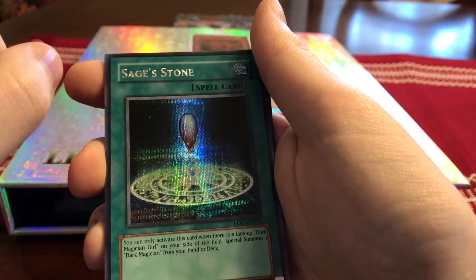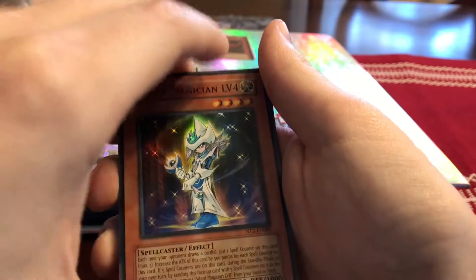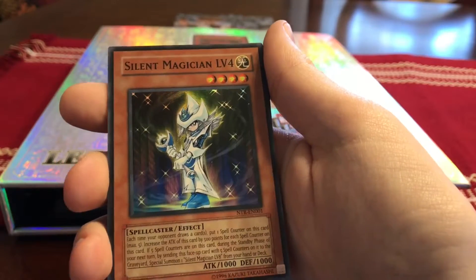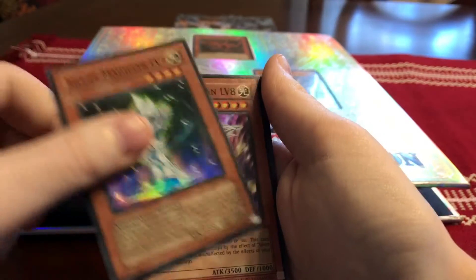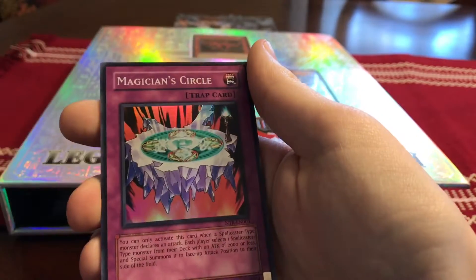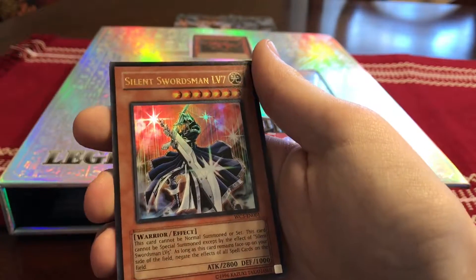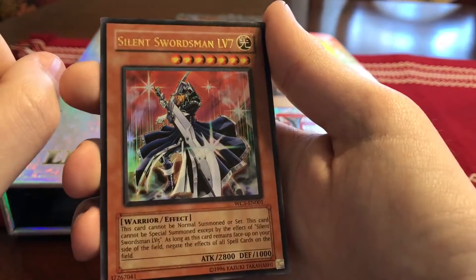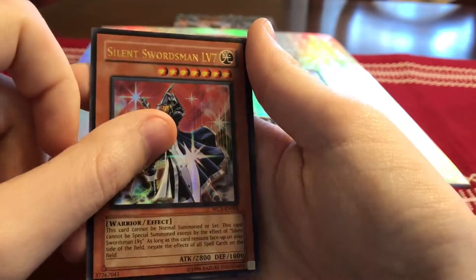And Sage's Stone — you can summon a Dark Magician if you have a Dark Magician Girl on your side of the field. And from one of my favorite video games, Nightmare Troubadour for the DS: Silent Magician Level 4, Silent Magician Level 8, and Magician's Circle. From World Championship 2005, I believe: Silent Swordsman Level 7.